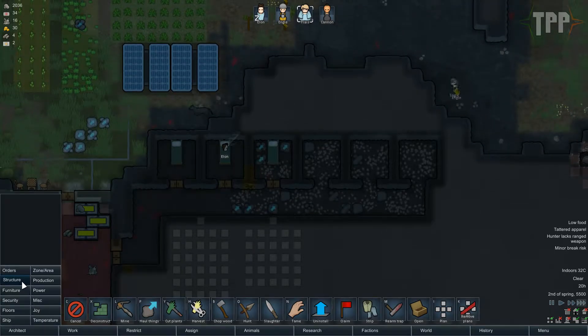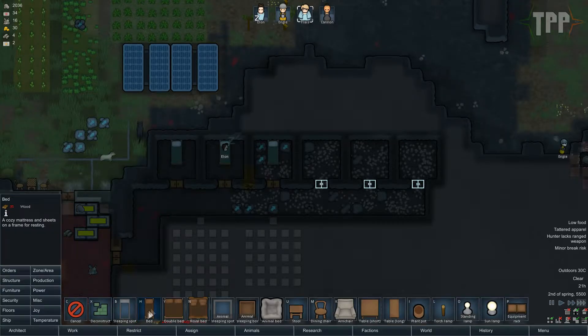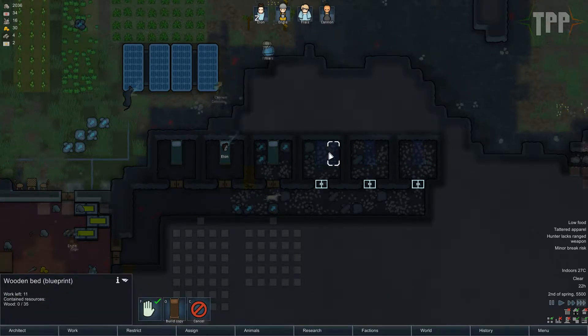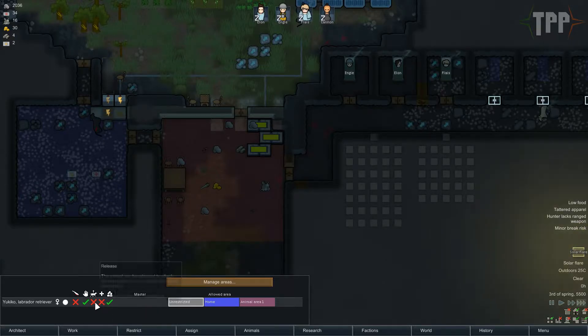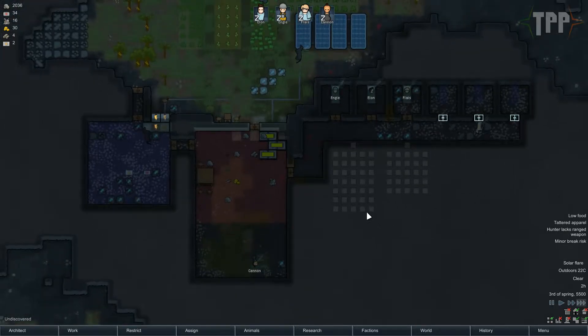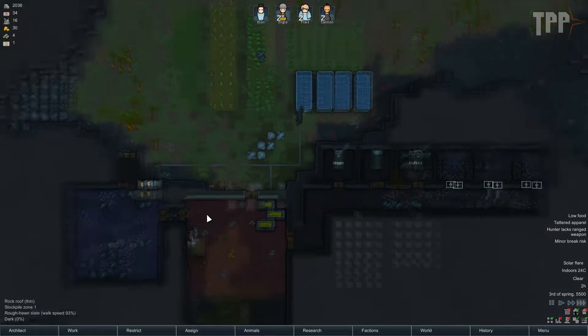So we can actually now go and put in some doors — one, two, and three. Then furniture, beds. Let's rotate that — God damn it. Hopefully it actually builds the damn thing. Animals: we can train them to haul and release. Solar flare — not what I wanted. Electrical devices stop working but we do keep the charge in here. It does cause an issue though.